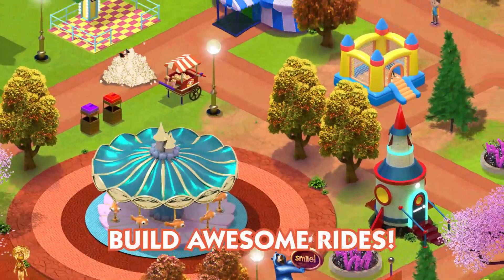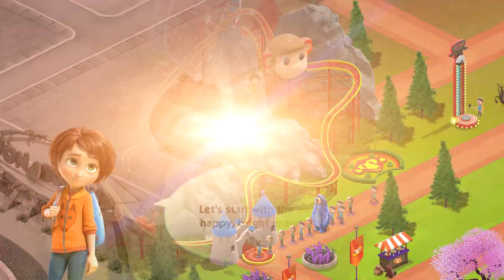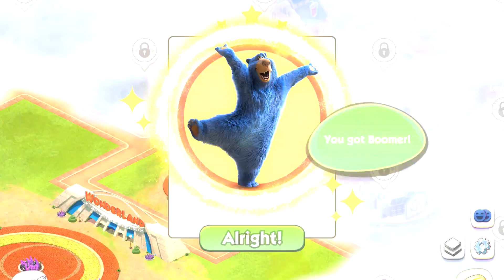I can't wait to build the theme park of my dreams with some crazy imaginative rides. But first, we have to start at Ground Zero and build it up ourselves. And that's going to require some help along the way. So our first volunteer we get in the game is Boomer.